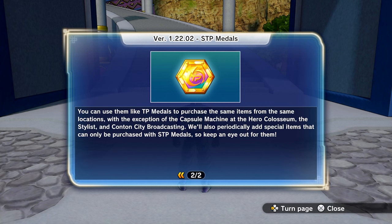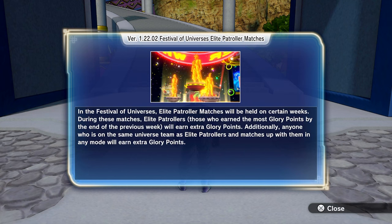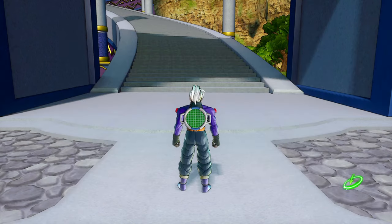The city broadcasting will also periodically add special items that can be purchased with STP medals, so keep an eye out. There's also a new and improved STP medal shop — speak to the clerk. For the Festival of Universes, elite patroller matches will be held on certain weeks. Elite patrollers who earn the most glory points in the first week will earn extra glory points. Additionally, anyone in the same universe team as elite patrollers who matches up with them in any mode will also earn glory points.